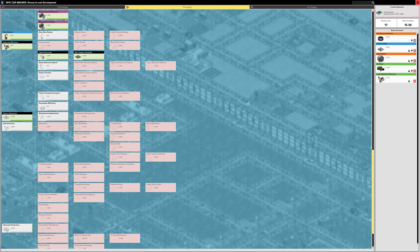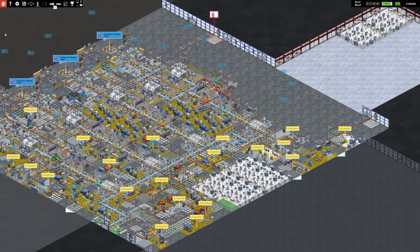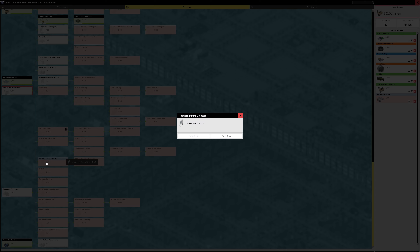Construction is also really expensive. Building a new line can cost easily a million dollars, and it's so easy to way overspend on your new line just trying to optimize the pipelines, so you end up spending more money than you have. Factorio's Ghost Builder would have been a great way to mitigate this so that you could plan it out.